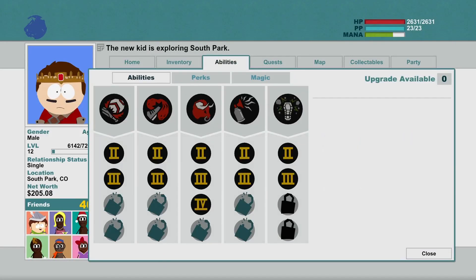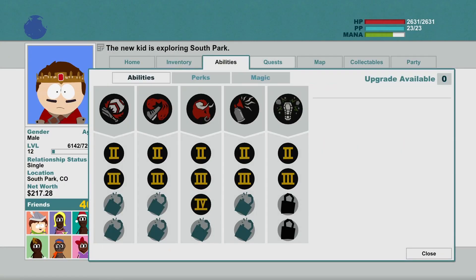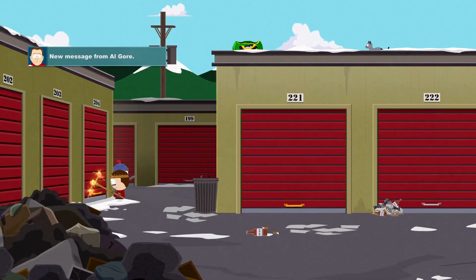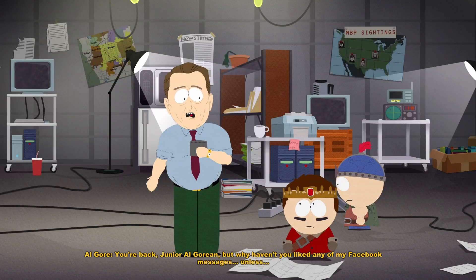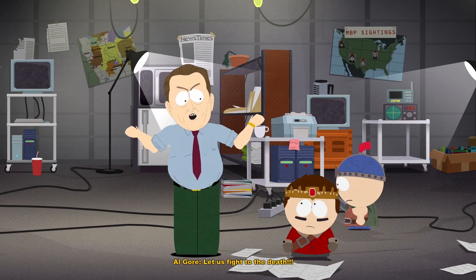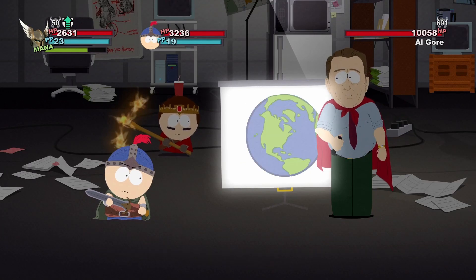We got something new with Al Gore — I definitely need to do that. Where is Al Gore? He's probably just at his storage unit. Goddammit Al Gore, stop messaging me! You're back, Junior Al Gore-ian — but why haven't you liked any of my Facebook messages? Unless — of course — you're no normal human kid, it's you ManBearPig! I have you now — let us fight to the death. Seriously? You think I'm ManBearPig? I am Stan Marshwalker, brother of wolves and badgers. He's got 10,000 health.